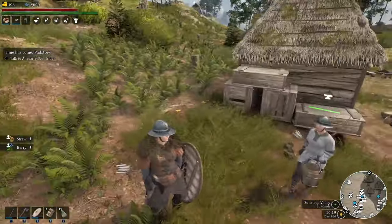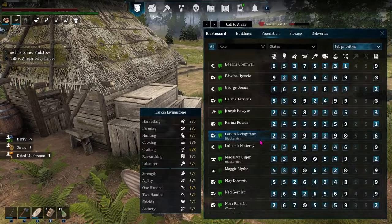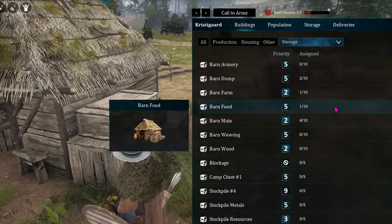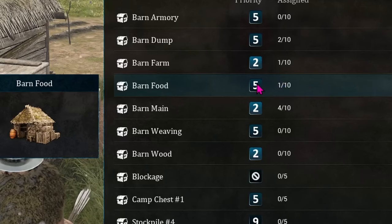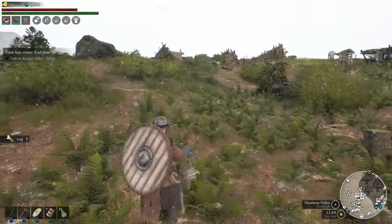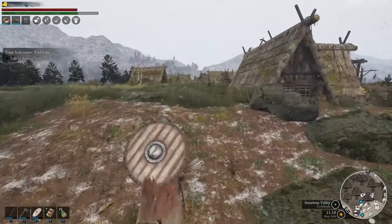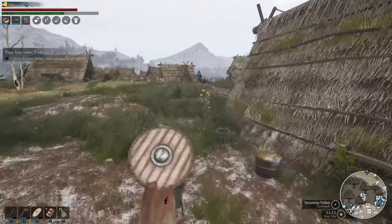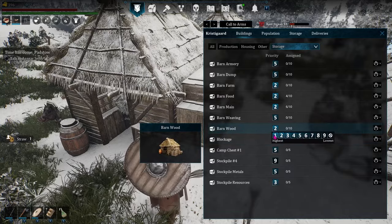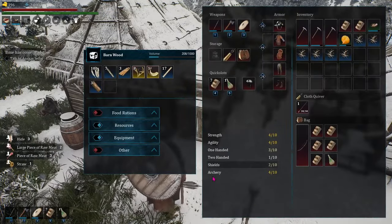Remember that the priority of the storage building itself matters as well. You can set the priority of the storage building itself — so if you want food storage to be the primary area things get delivered to first, make it a higher priority than, say, dump storage. I decided I wanted wood in a specific centralized place near where it's used, so I made a barn for all types of wood. If I make this priority one, then workers will go find the wood, bring it here, and clear out things that don't belong, like wheat.